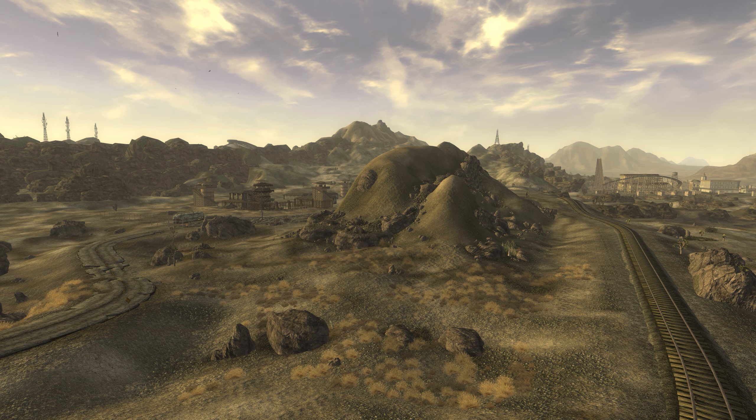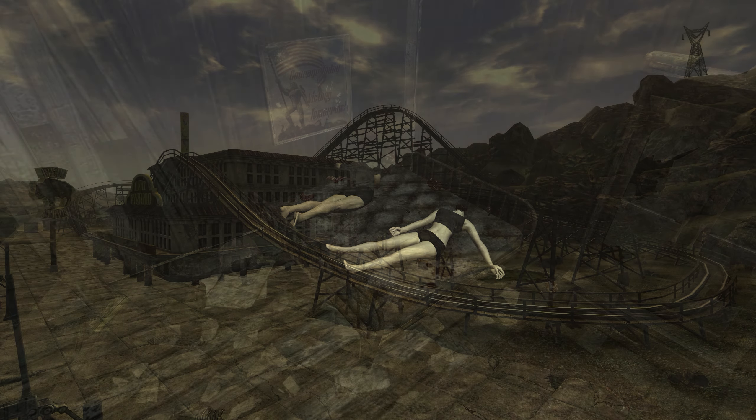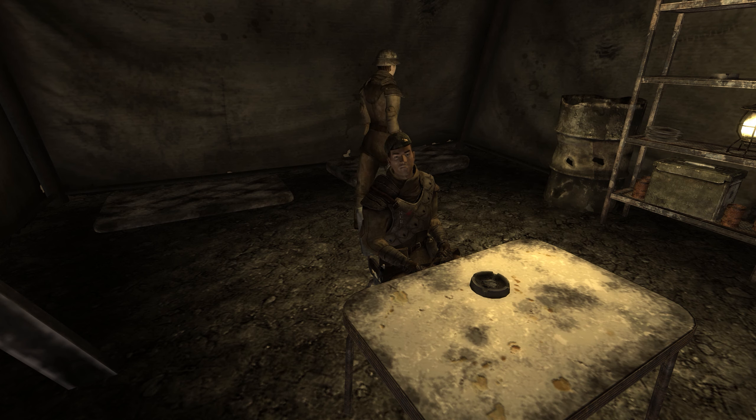Arriving in the darkness of night, the escaped convicts murdered Sheriff McBain and his wife as they slept. They then took over the town and set themselves up in the Bison Steve Hotel. When they became aware of the breakout, the NCR sent a squad to watch the site, headed by Lieutenant Hayes and Sergeant McGee.